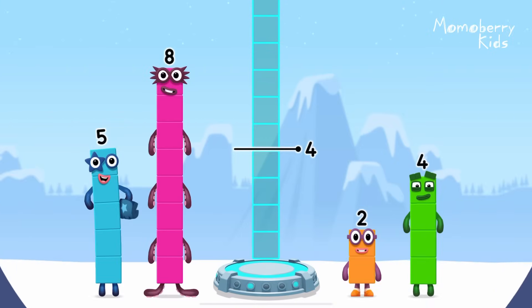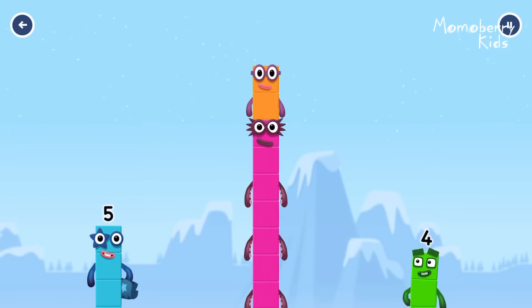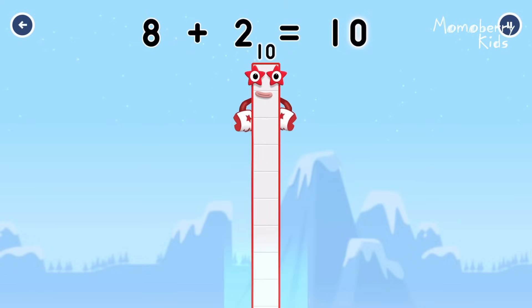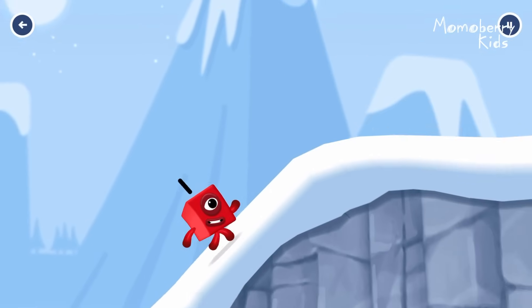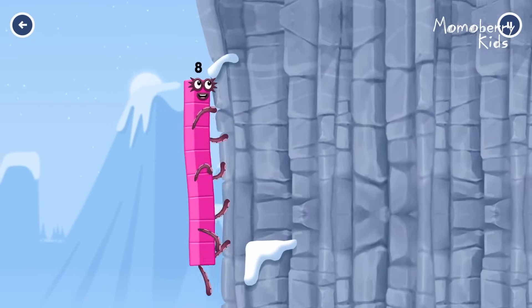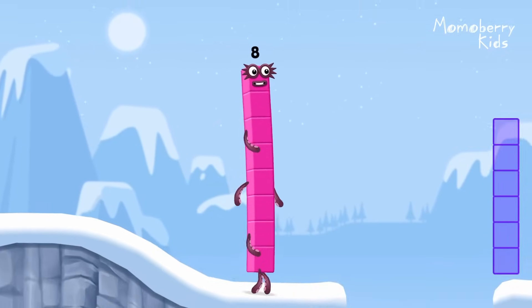Add number blocks to make 10! 8 — that's right! 8 plus 2 equals... that's right! 8 plus 2 equals... Octoblock! Octoblock coming through!